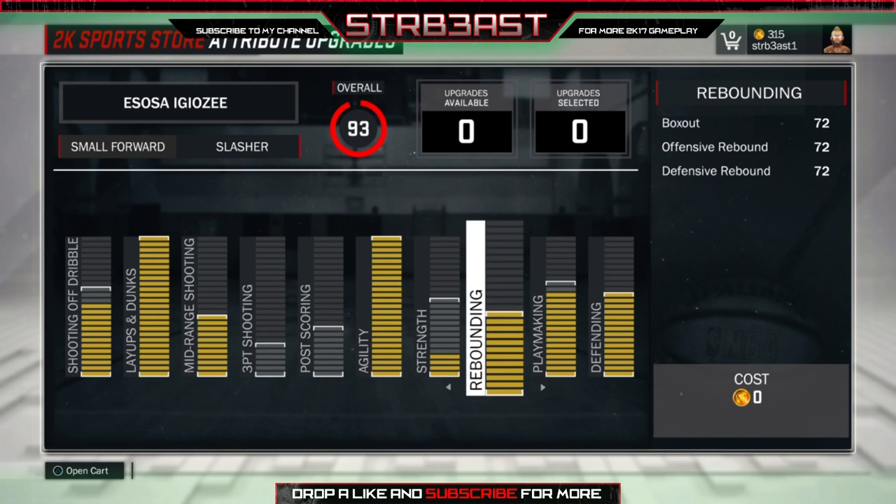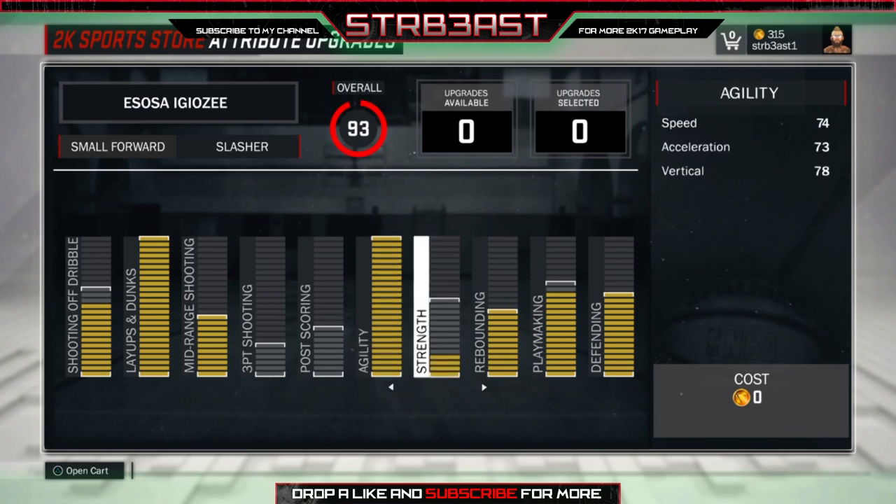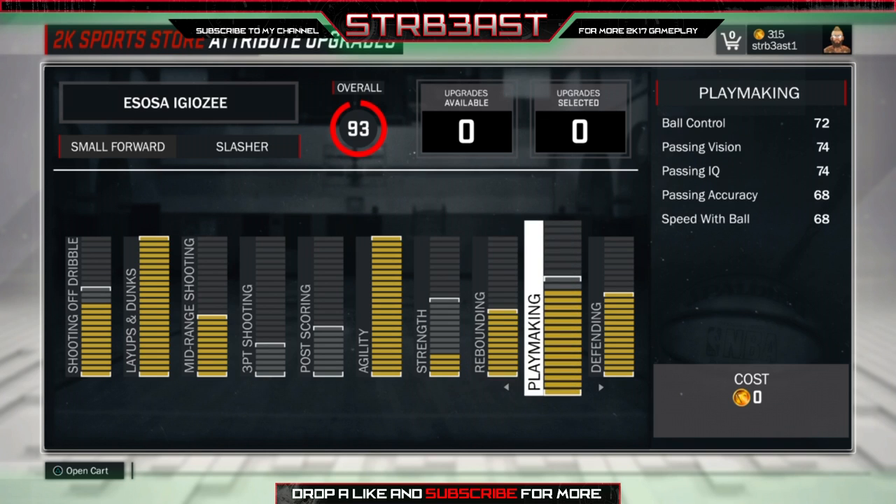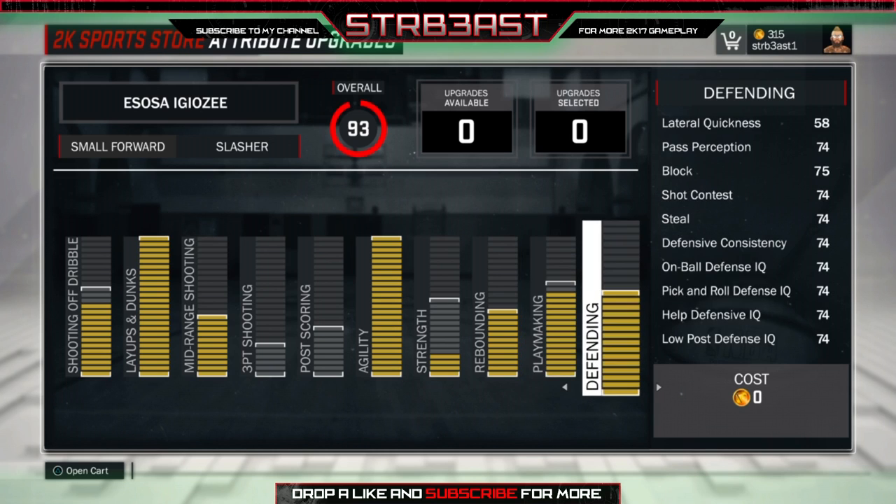Once I finish upgrading those I will work on strength because I feel like it does have some effect on making contact layups. Rebounding - I highly suggest you get this maxed out. I have a 72 rebound and 78 vertical maxed out at 6'9, and I can get boards over most centers, especially with the box-out badge. Playmaking - I'm 6'9 so I can't have the elite dribbles, my ball control maxes out at 74.